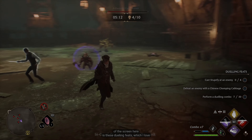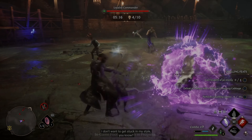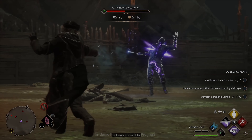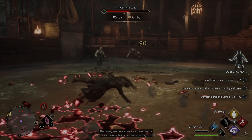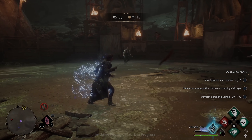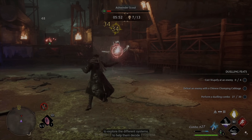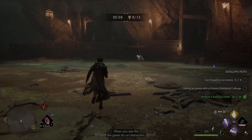Another thing I want to call out is these dueling feats on the side of the screen. I love anything that prompts me to play a game in a different way. If you just want to blast people with spells, go for it. But we also want to have things that may make you use certain plants, certain potions, or block more. We mentioned the field guide challenges in the prior stream — this is how the field guide manifests challenges for you in combat. We just wanted a way to encourage players to explore the different systems and practice with them to discover what kind of player they want to be.